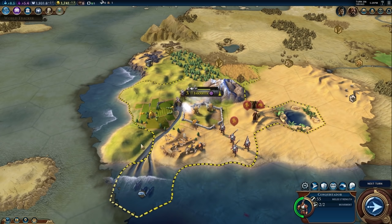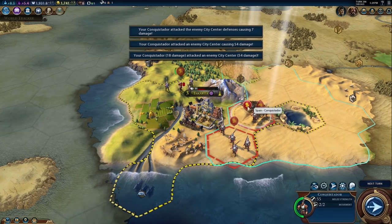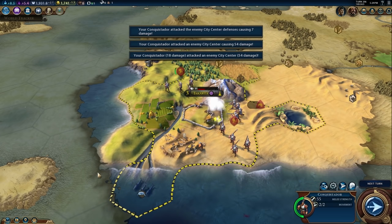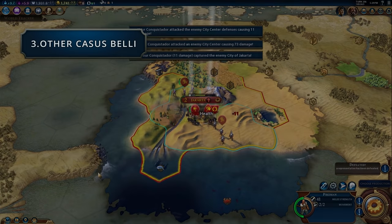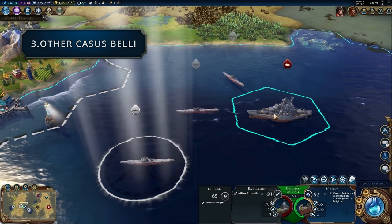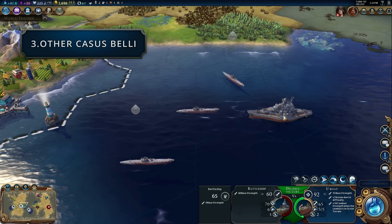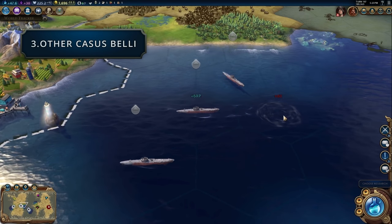So you can see that using the casus belli justifies your war, but it does have its limitations, most often when it comes to which cities you're allowed to capture. Capturing more than you should would start to make you a warmonger again. The final casus belli remain unknown and must be further along the civics tree. Some also say that the formal war doesn't count as one of the justified casus belli, and there might be a total of seven.